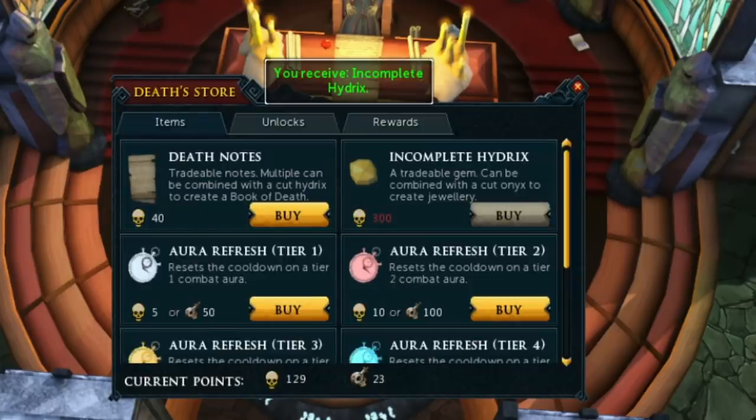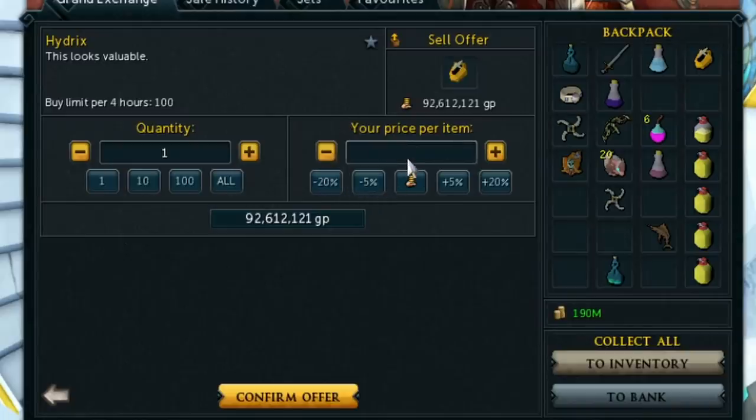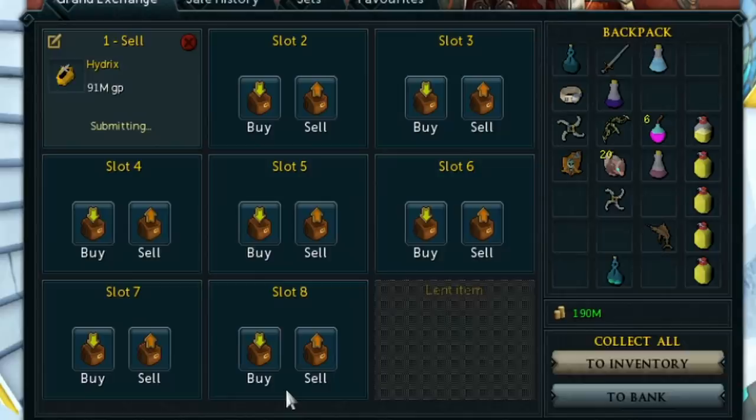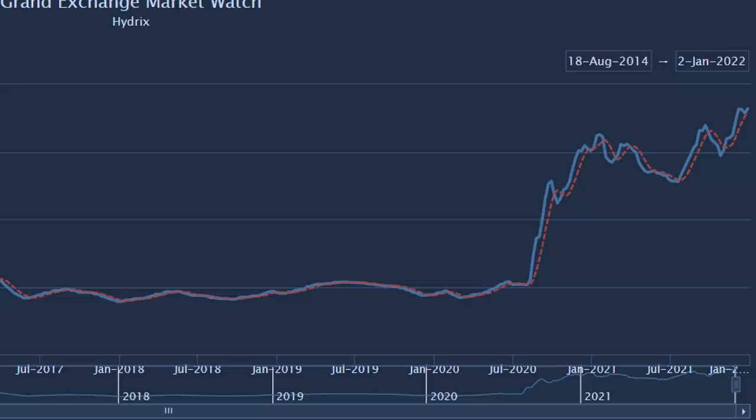Next is an item I basically found by accident too, and that's the Hydrix. The Hydrix is obtained by purchasing it with 300 reaper points, which most of you probably already know. I actually bought it after saving up my reaper points for a bit and it sold instantly for 98 mil, which is way more than I remember Hydrix going for. Back in August they were around 60 mil; now they've gone up to almost 100 mil, which is almost double the price in just three or four months.